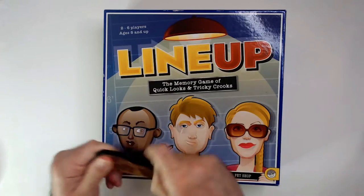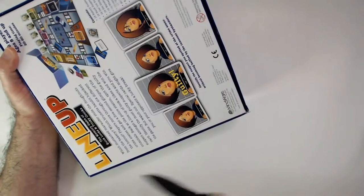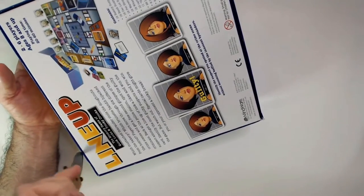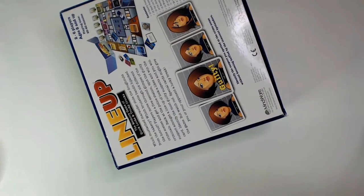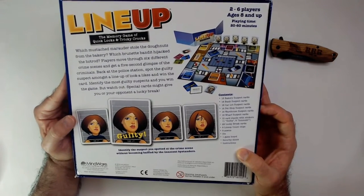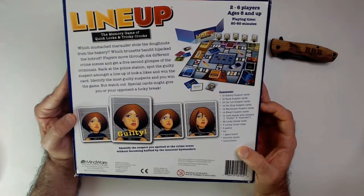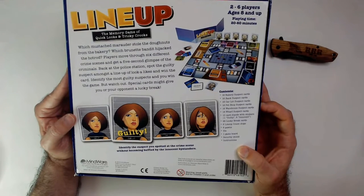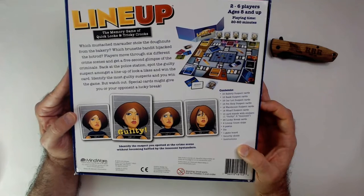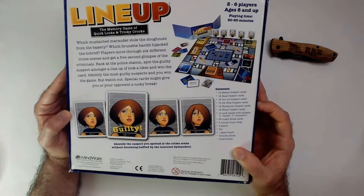Alright, we have the game — two to six players, ages eight and up. The box description reads: the Mustache Marauder stole the doughnuts from the bakery, which Brunette Bandit hijacked the hot rod? Players move through six different crime scenes and get a five-second glimpse of the criminals. Back at the police station, spot the guilty suspect amongst the lineup of look-alikes and win the card. Collect the most guilty suspects and you win. Watch out — special cards might give you or your opponent a lucky break.